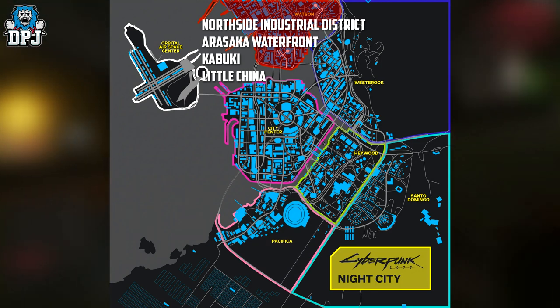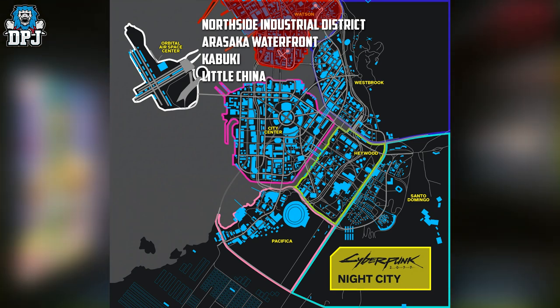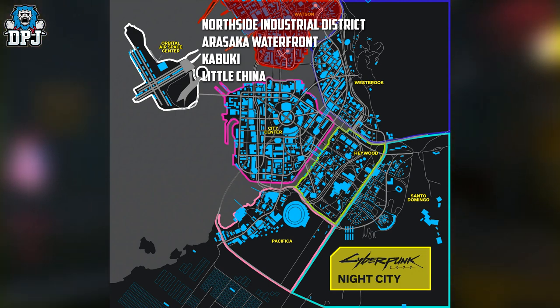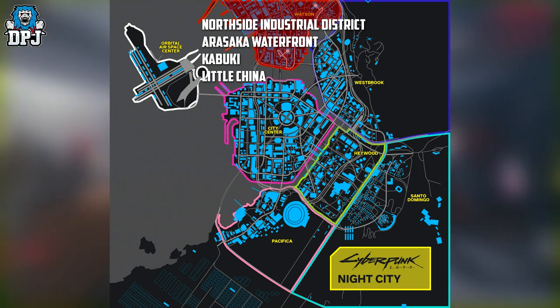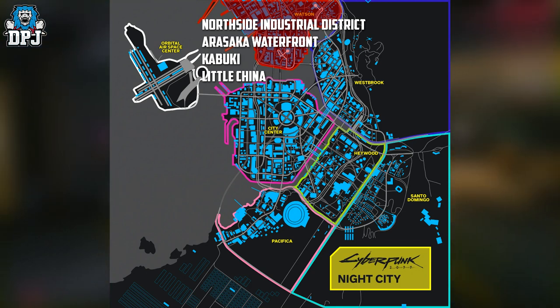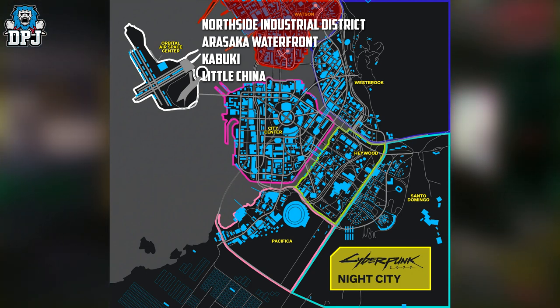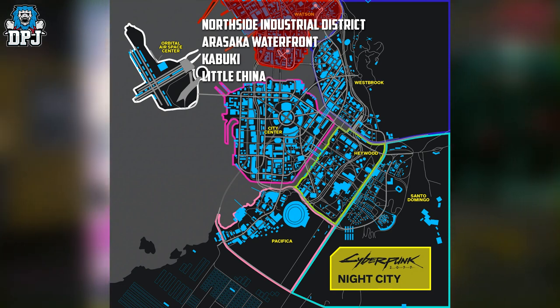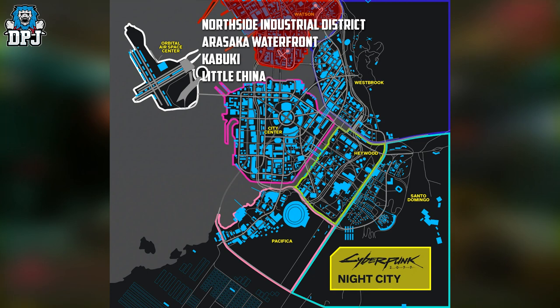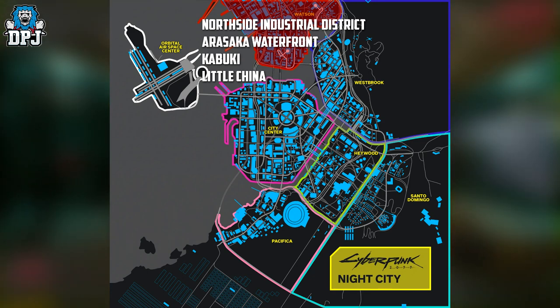Within Watson we have the Arasaka Waterfront, the Northside Industrial Estate, Kabuki and Little China. Watson was once a major industrial district with its own nightclubs, corporate offices, a top-end med centre, a cutting-edge technology park and the biggest black market in the city. Watson was completely changed by Arasaka's return following the Unification War.